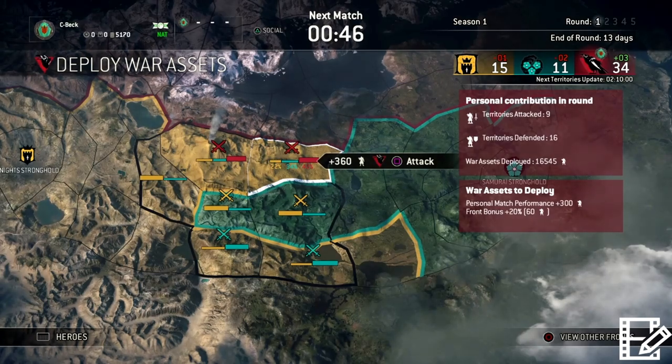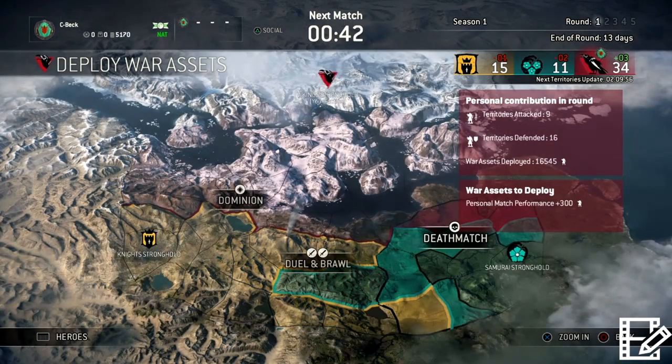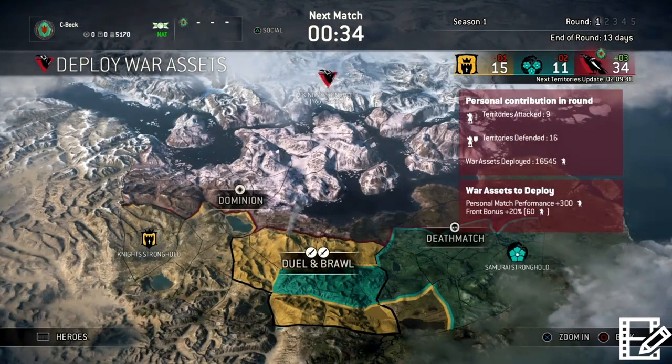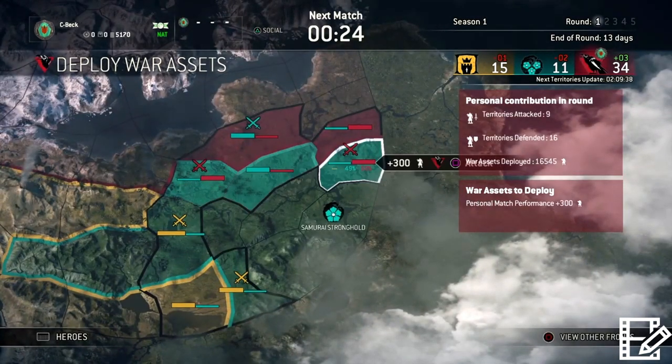What I misspoke about in the last video is: I can hit up and scroll over to Dominion, I can come over to Deathmatch, and I can still put any assets in these territories that I'm currently defending or going over. I don't know why it's not letting me go up and select Dominion right now - that's frustrating - but either way, I can come over here in Deathmatch.